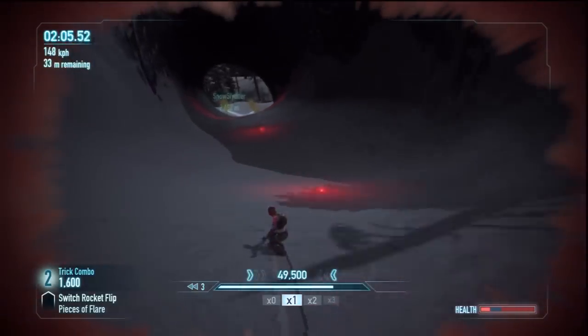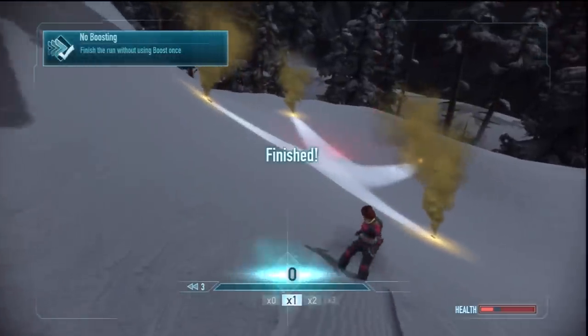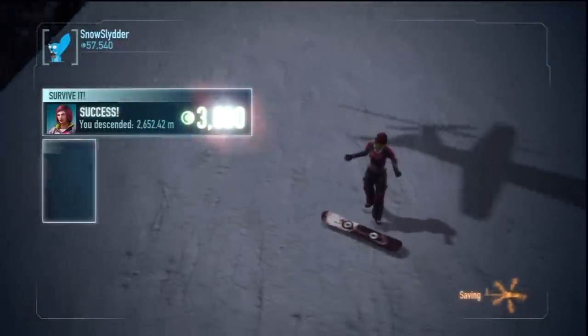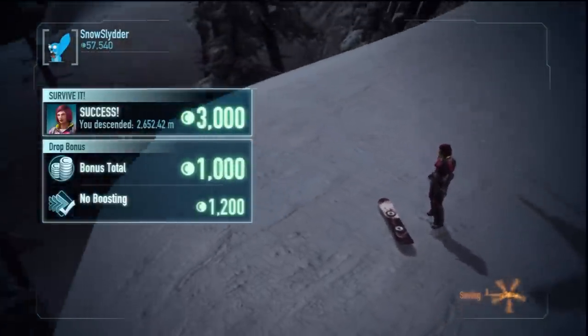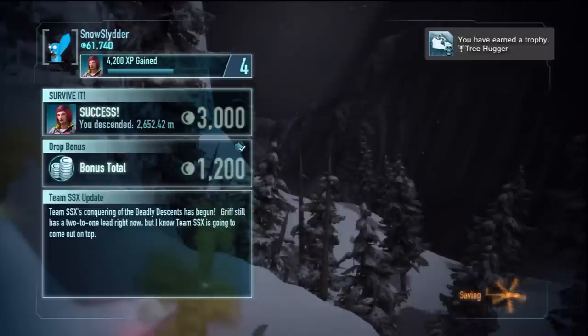Here we are, final tunnel of love. Boom, sleek it on in. See there's that badge for no boosting I was telling you about. Simple ladies and gentlemen. There might not be snow on the real mountains in the USA but there's snow on the SSX ones. Boom — tree hugger! Sorry mom, I took a tree to prom. That rhymed.